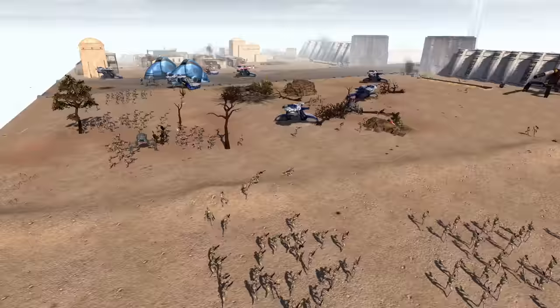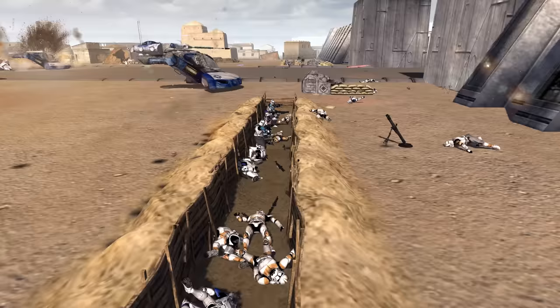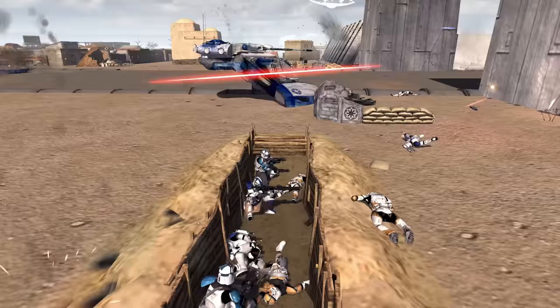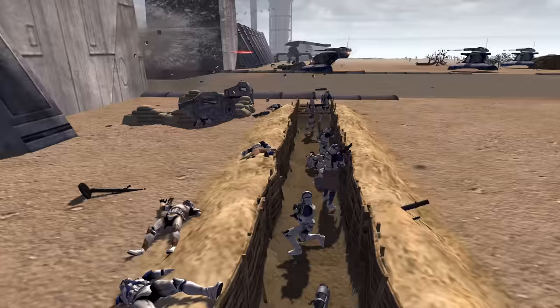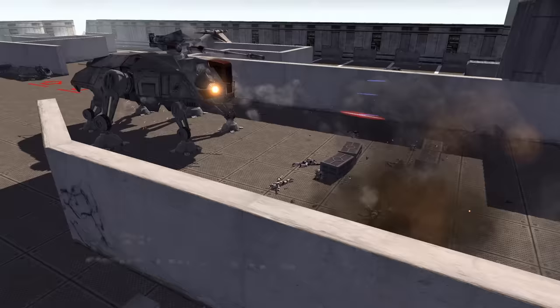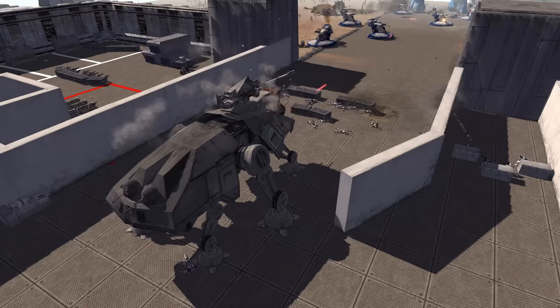Droid infantry marching forward. The AV cannons are down, so is the mortar and the E-web turret — that's really bad. A bunch of clones are dead too; there's only three left alive in that trench. This trench over here only has a few clones left alive and all of their turrets are dead as well. This AT-TE tank has quickly been left alone as all of Cody's men have also died.